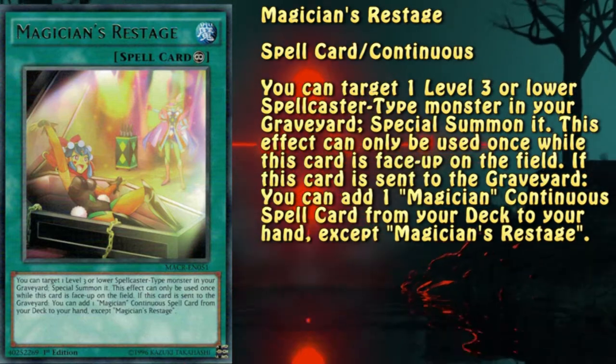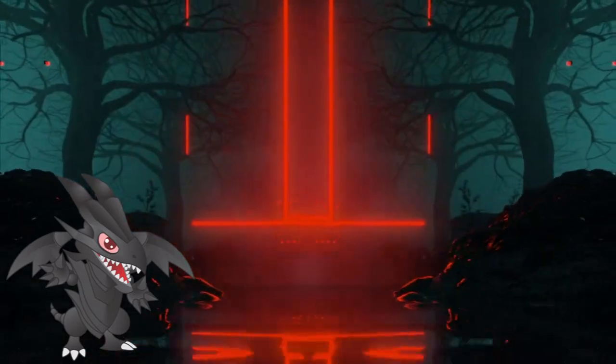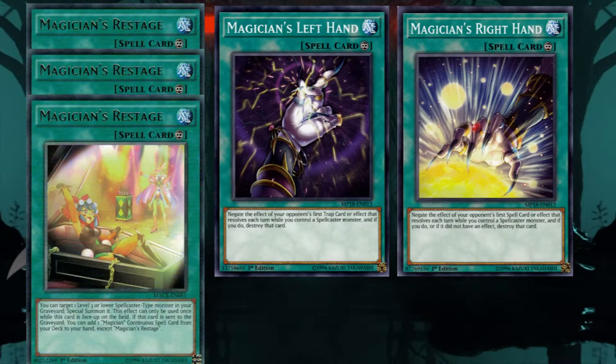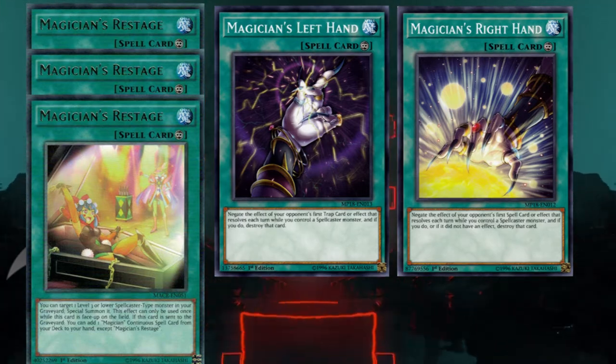It can also be triggered by Magician's Souls. Since there's no competitive data regarding the engine, there's no definitive build I can provide you. For my personal use I tend to go for three Restage, one left hand and one right hand, mostly due to the fact that Secret Village of Spellcasters is a thing, and that already fits into the right hand's job.